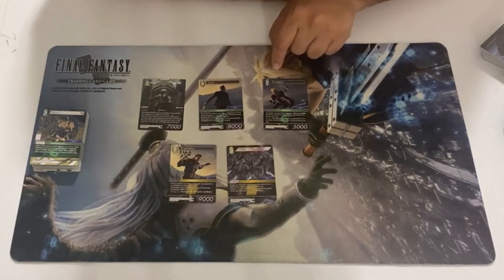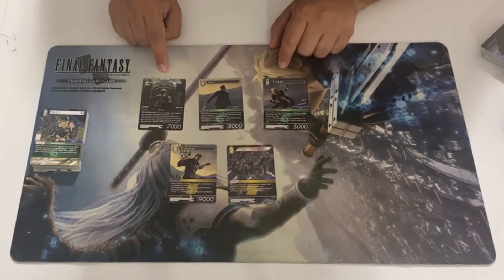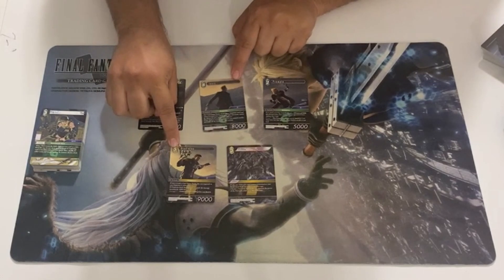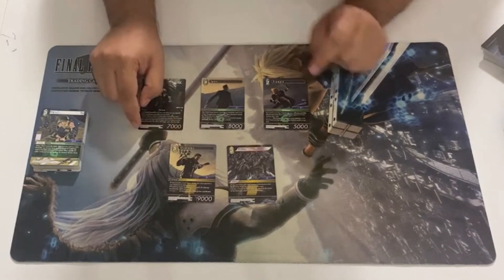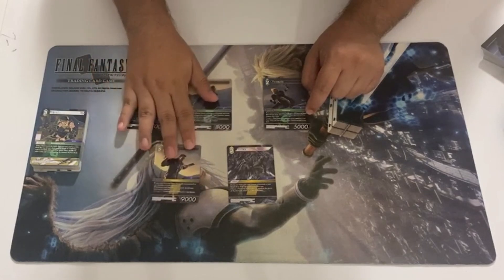Prompto gets a pump while Noctis is on the board — it goes up by 3k, has haste, and then whenever it swings, you need to have these two present in order to draw two. Then on damage three, it's able to search out any of these three cards and add it to your hand.